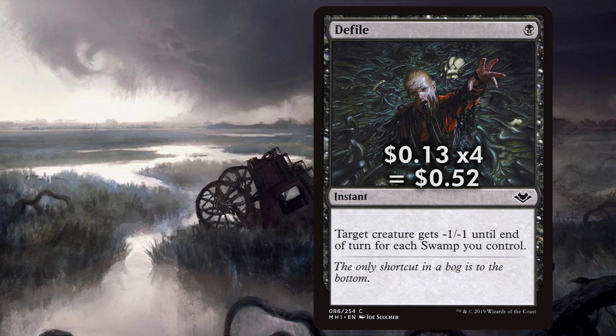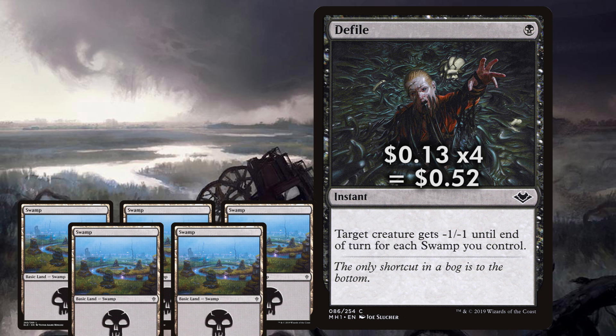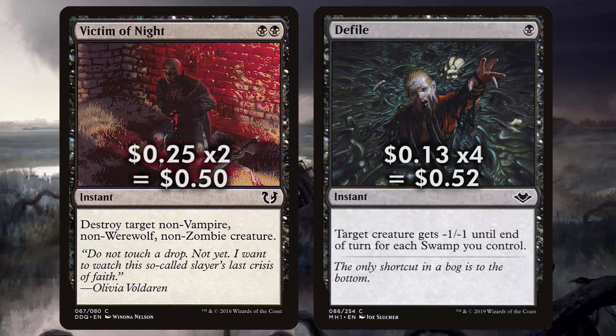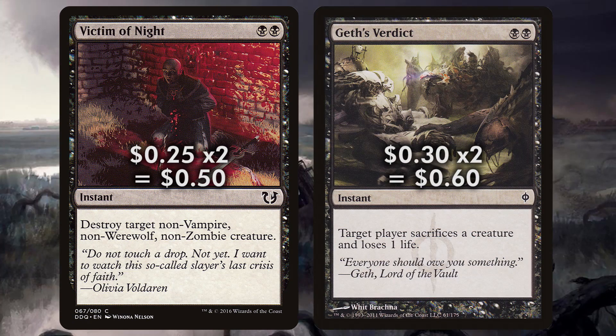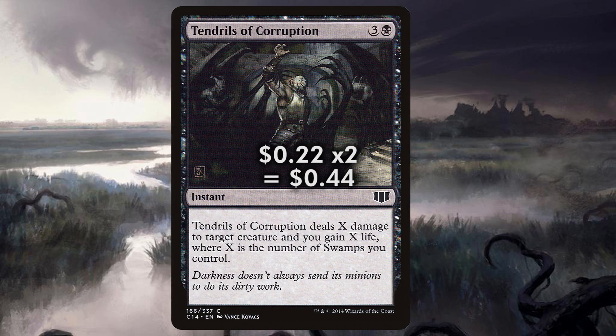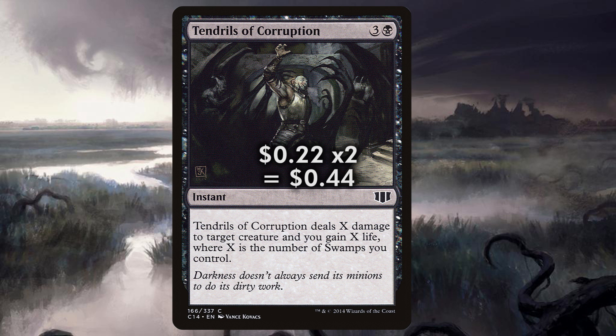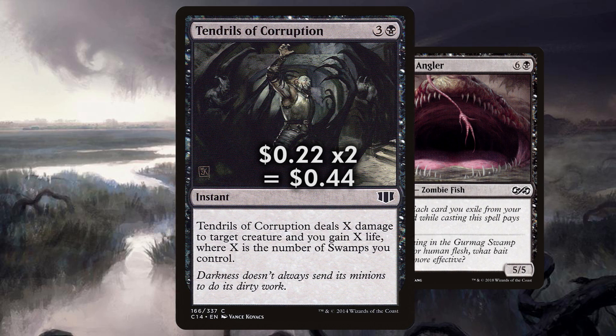The ideal turn one is to either Duress or keep mana open with removal spells like Defile, Geth's Verdict, and Victim of Night in hand. Defile is great because if they drop an early game creature, your one to two swamps can usually answer them, but it scales as more swamps are played and can handle larger creatures late game. Victim of Night is two mana to remove nearly any threat regardless of toughness, and I always try to prioritize Defile first, as Victim can come in handy for big bombs late game. Geth's Verdict handles hexproof creatures and can also be used strategically as an all-purpose removal spell. The last removal spell is Tendrils of Corruption — a bit high-costed, but worth it for the massive life gain it grants late game, and it can turn games around.